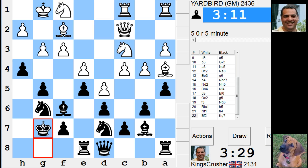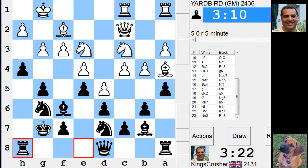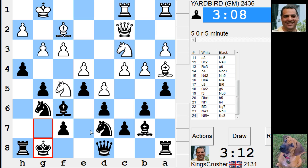King g7 and stuff, Rook h8 — oh hang on, that looks pretty bad. What have I done there? Check — hmm. Maybe we're always better for the King. Think, think... just King g8. Yeah, at least all right.